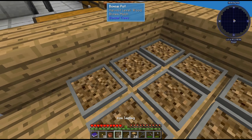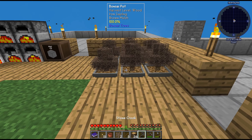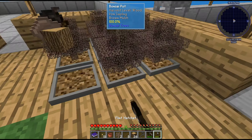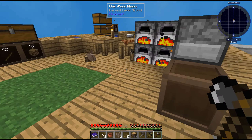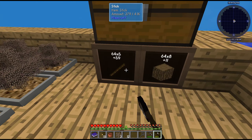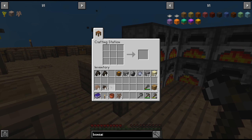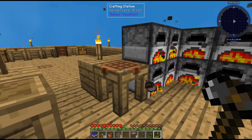That gives us enough saplings to cover all 18 bonsai pots that we have. Let's start harvesting. We might as well start smelting some embers — we need stacks of nine.